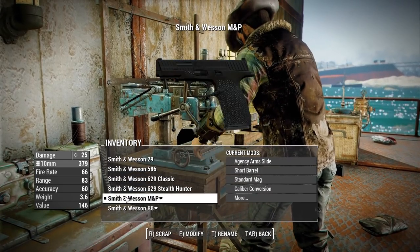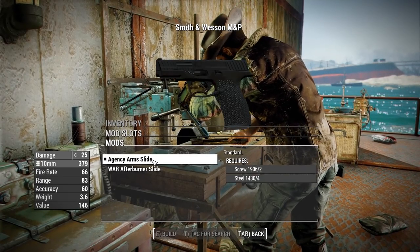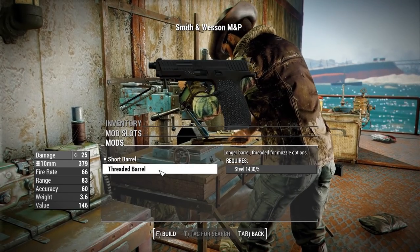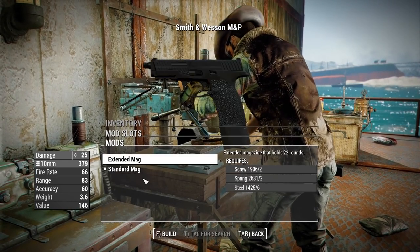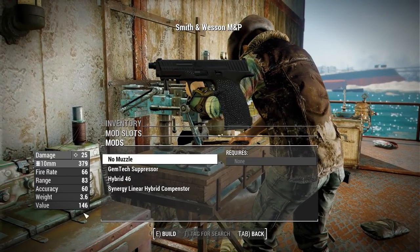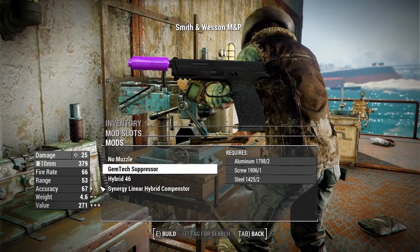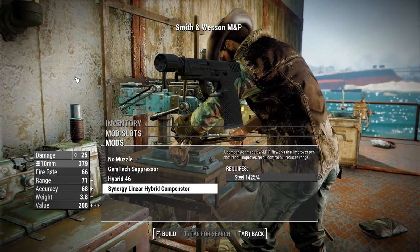For the M&P9 we get real attachments: a choice between the Agency Arms slide and the War Afterburner extended slide. For barrels we have short and threaded — the threaded barrel opens up muzzle options. For magazines we have standard and extended. For muzzles we have no muzzle, a Gemtech suppressor (which appears to have a missing texture), the Hybrid 46, and the Synergy linear compensator.